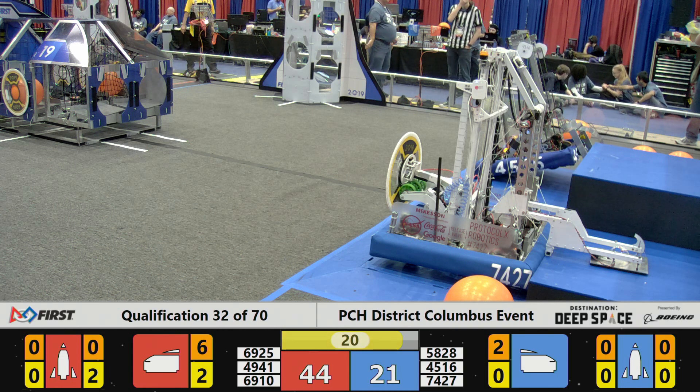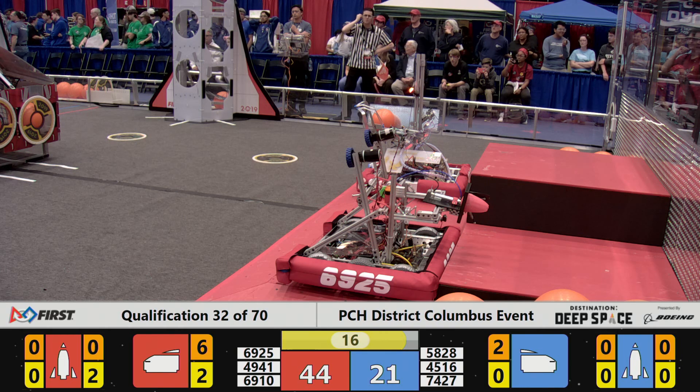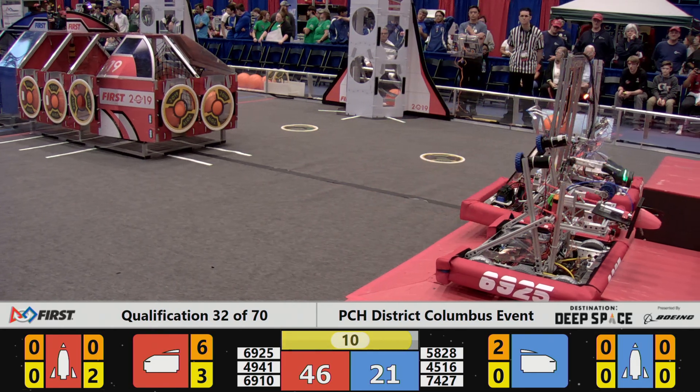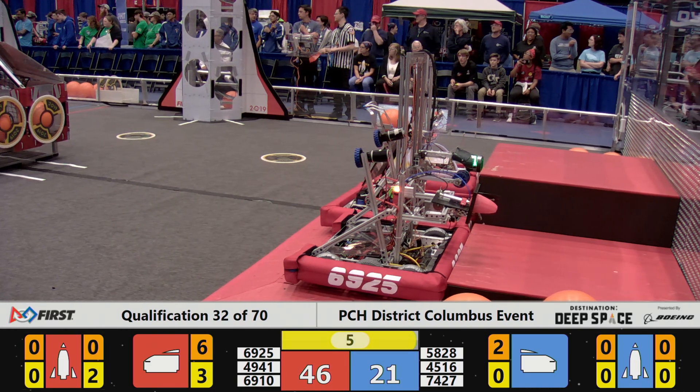Same with the blue side — we've got two blue robots over on the blue hatch. 20 seconds left now. 4941 places a hatch panel to fix up their cargo ship as they get ready to get onto the hab. Now we have three red robots on the first level with five seconds left.